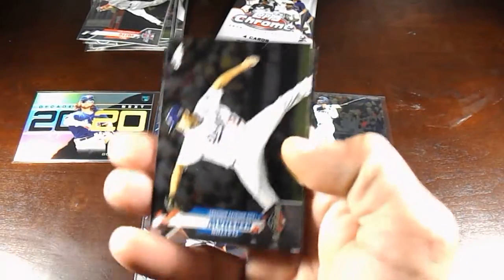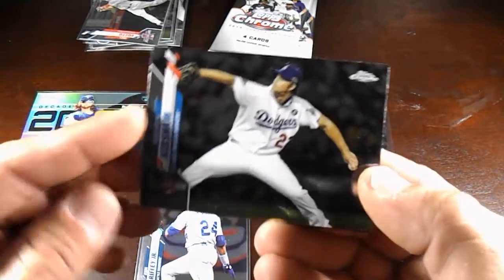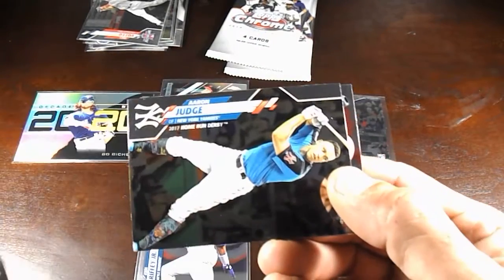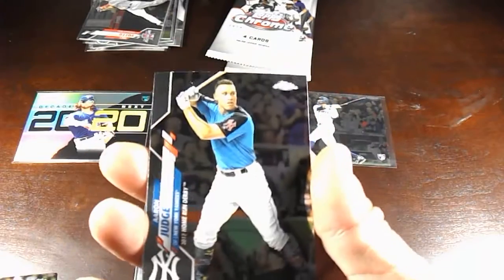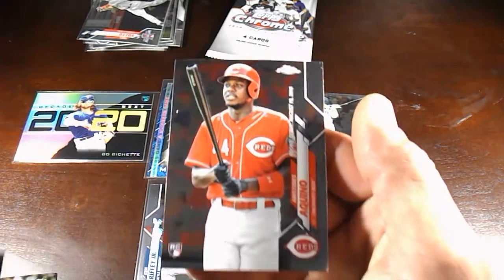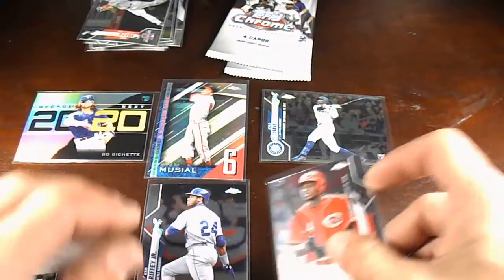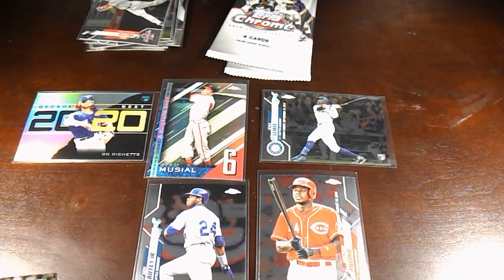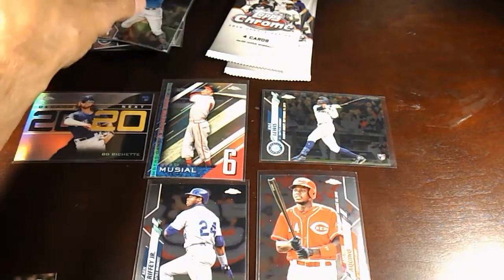Let's see — we got a Clayton Kershaw, nice looking card, and we got an Aaron Judge — sweet, sweet, sweet little 2017 Home Run Derby. And Aristides Aquino, rookie debut — nice, sweet, gotta love that. So far I'm collecting almost all of them, a lot of the rookies though.